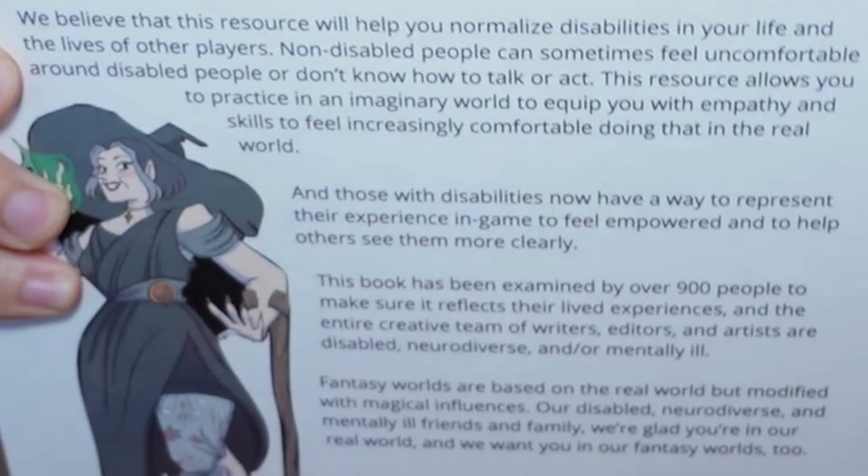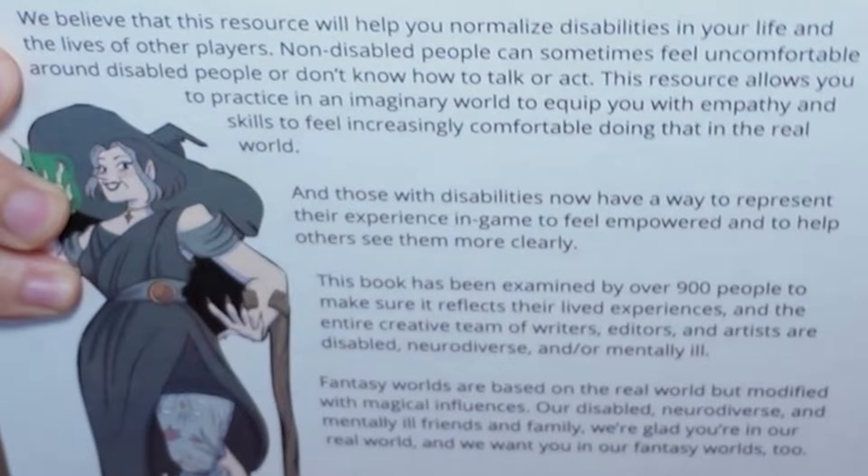Non-disabled people can sometimes feel uncomfortable around disabled people or don't know how to talk or act. This resource allows you to practice in an imaginary world to equip you with empathy and skills to feel increasingly comfortable doing that in the real world. And those with disabilities now have a way to represent their experience in game, to feel empowered and to help others see them more clearly. This book has been examined by over 900 people to make sure it reflects their lived experiences, and the entire creative team of writers, editors, and artists are disabled, neurodiverse, and/or mentally ill. Our disabled, neurodiverse, and mentally ill friends and family — we're glad you're in our real world and we want you in our fantasy worlds too.